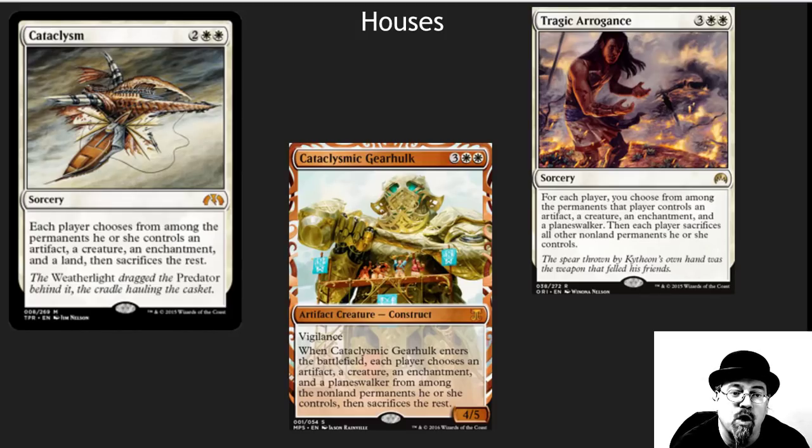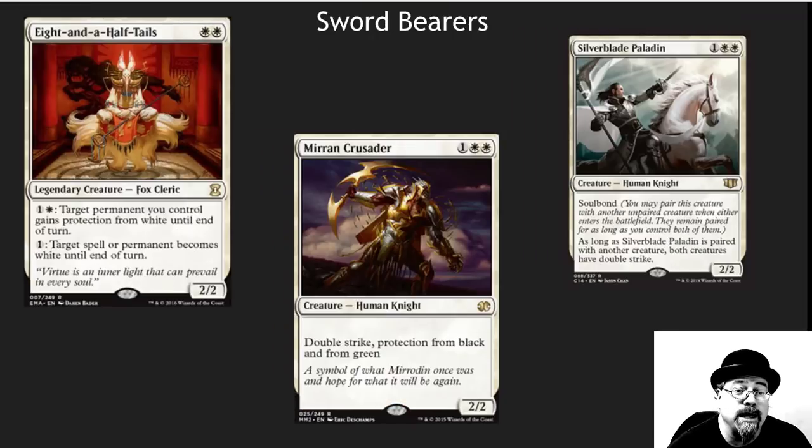There are some cards in here that just blow people away. Cataclysm is the strongest card in this deck because it hits lands, and it's perfect for this deck because you usually have an artifact out there, your commander, and you don't need much land to make this deck work. The Cataclysmic Gearhulk and Tragic Arrogance are also wonderful additions. Tragic Arrogance — read this card. You, as the player who plays it, get to choose which permanents are kept. So powerful, a way underplayed card in Commander. You can put swords on almost anything in this deck.